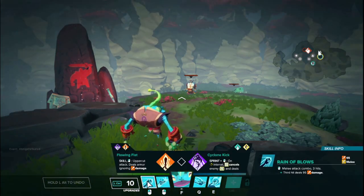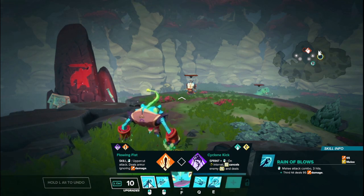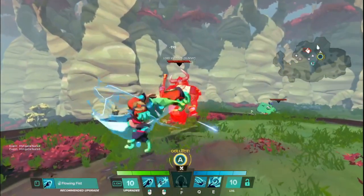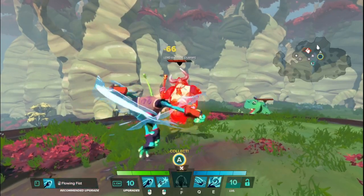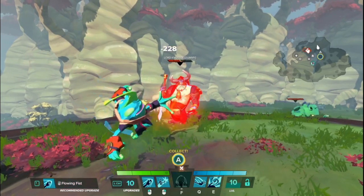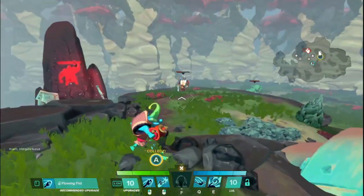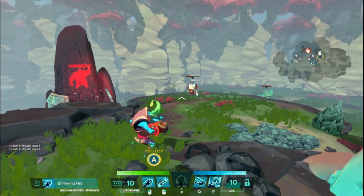We'll start with his LMB, which is called Reign of Blows. It is a melee attack that does three hits. The first two do 65 damage and the third hit does 95 pre-mitigation. Very simple — kind of similar to the other Assassins where they have a string of hits and the final hit does more damage. Wu follows the same pattern, just with three hits instead of Taito's four or Trip's seven or something like that.